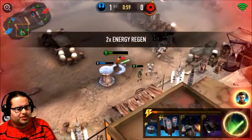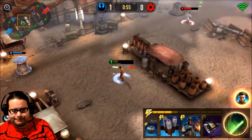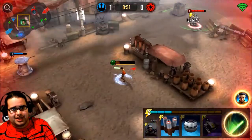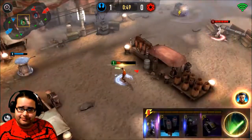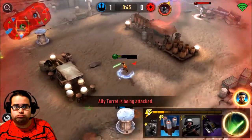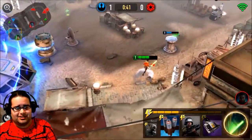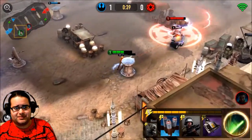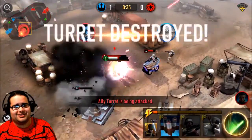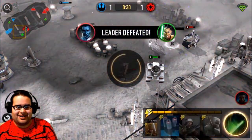That looks like level one Stormtroopers, though I'm pretty sure they're not level one Stormtroopers. He has his engineer out, so I'm gonna get my engineer out to take his out - hopefully. His crossfire took down my engineer unfortunately.